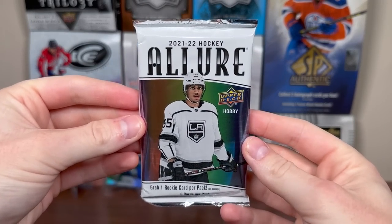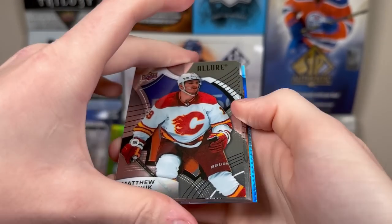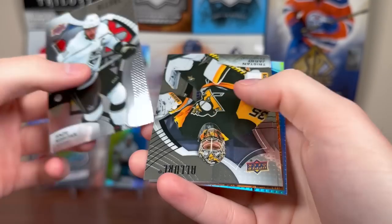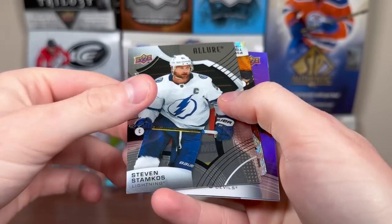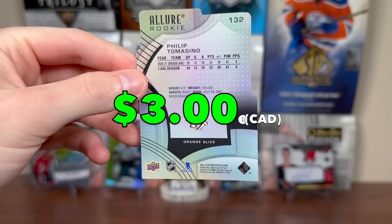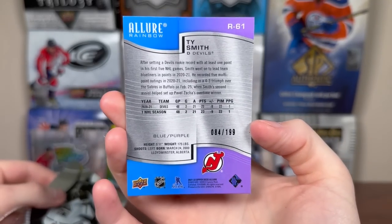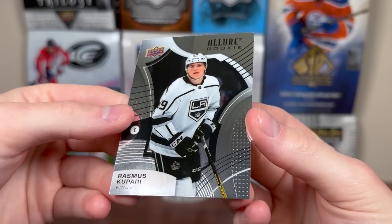Final pack for the regular Boombox, we got 21-22 Allure. I'll take absolutely anything from Allure here, wouldn't mind a numbered card. That doesn't look like a blue line, but we do have an orange slice — I don't think they're numbered. Matthew Tkachuk, Kopitar, Tristan Jarry, Philip Deneau, Steven Stamkos, Philip Tomasino orange slice rookie — so that's definitely not numbered, but I'll take Tomasino. Looks like we got a blue-purple rainbow of Ty Smith — blue-purple, so a nice pull there for Ty Smith. Decent pack of Allure, and we got a rookie of Rasmus Kupari.